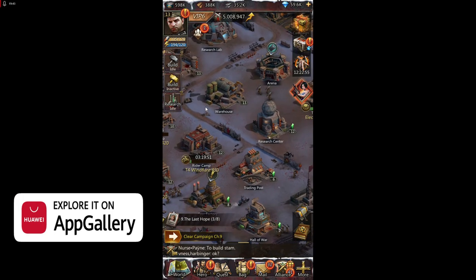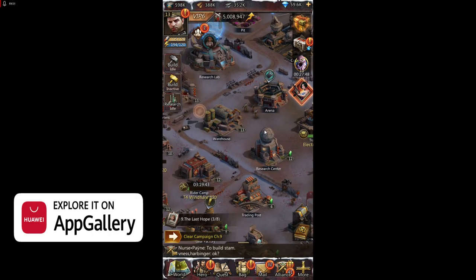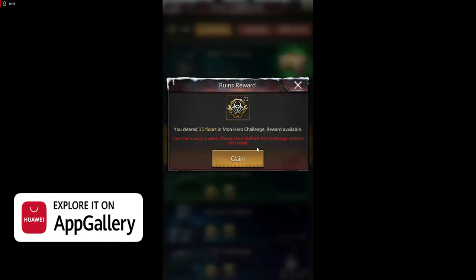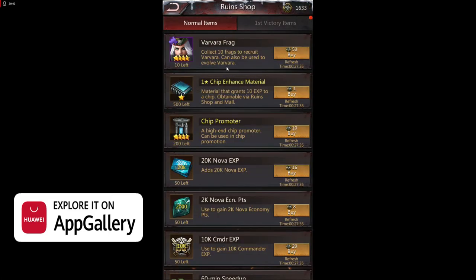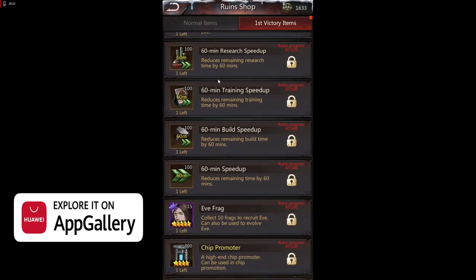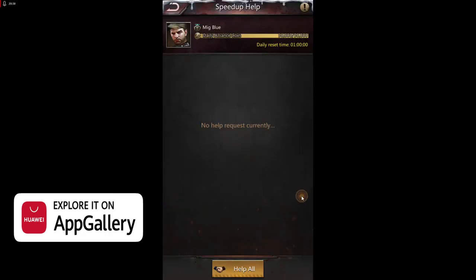Also do the Arena and Ruins as much as you can, because the rewards are very nice. From the Arena rewards, I advise you when starting to buy, for example, a hero that is not too expensive. Avoid spending on boosts because you can get boosts from other parts of the game — from other parts of the game you can get a lot of boosts to speed up your upgrades.